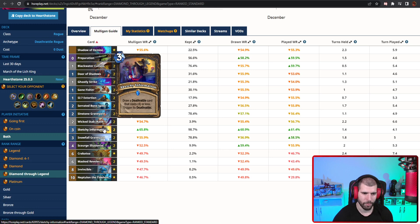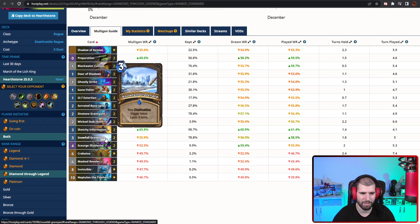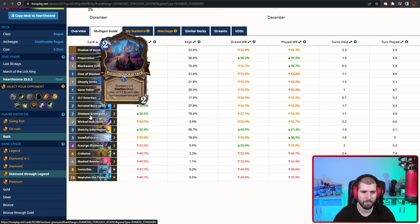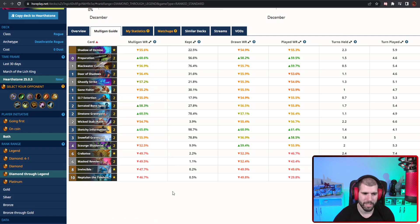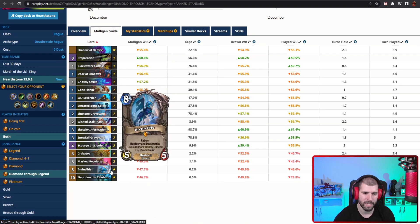The only two minions you can pull out of Sketchy Information are your Scourge Illusionists, so pay attention to that. We obviously have the Snowfall Graveyard, but we also have the location Sinstone Graveyard, which can be pretty good even just to get something like a couple of 4-4s or 5-5s. You don't really have that much gas to go much further than that, but it's still basically 2 mana for a couple of good decent stealth minions, and those are actually Undeads, so your Invincible can actually land on something.